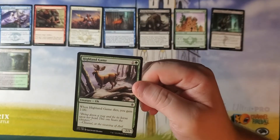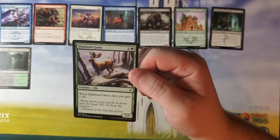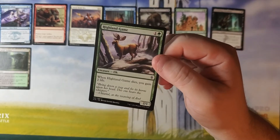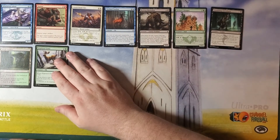Highland Game — one and a green for a 2-1 Elk. When Highland Game dies, you gain two life. This Elk is better than the Sandbar Elk — at least this one gives you life when it dies. That one just sits there. It's all right.